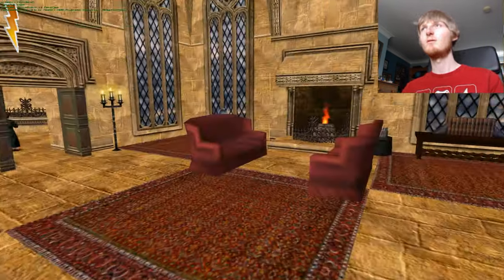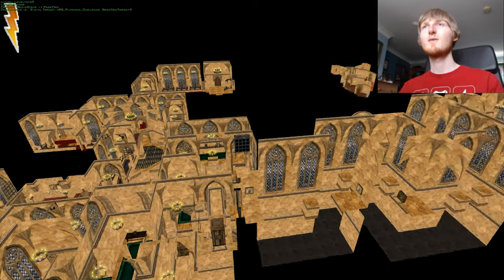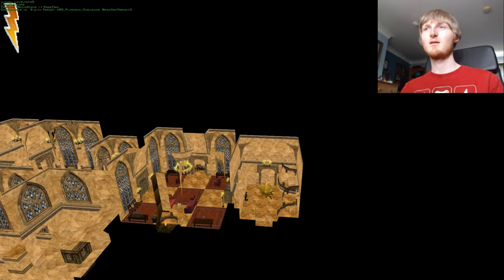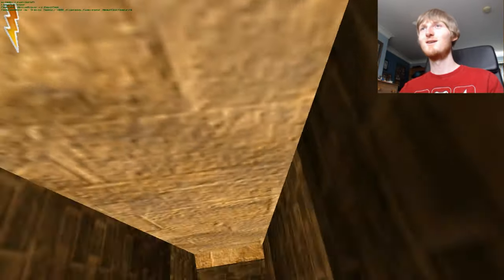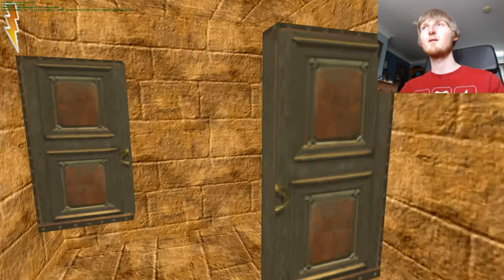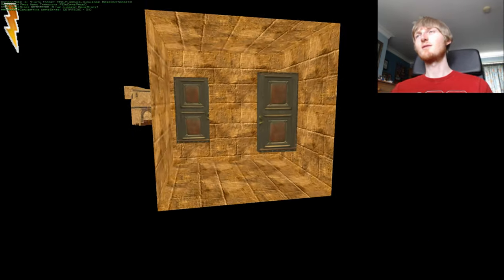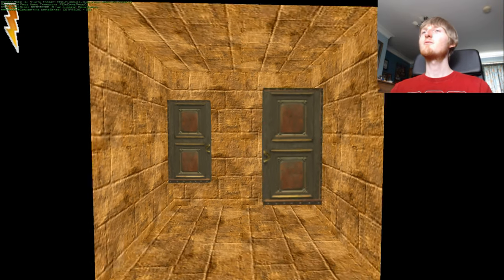Now we're going to look around the map in debug mode. There's already a secret area - I wonder if that's the common room, because normally at the end of this level you get a cutscene with Harry, Ron and Hermione in the common room. I just want to have a quick look at this. It's like tiny little additions like this that are always nice to see. There are models of the doors in here - a little room with door assets, which is cool. These are the sort of things you see in the PC Harry Potter games - these little rooms that store all the assets.